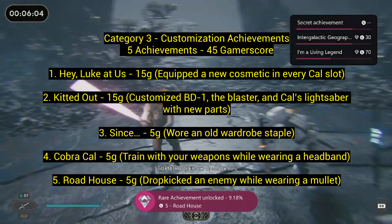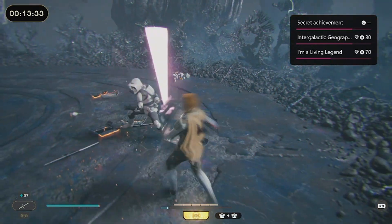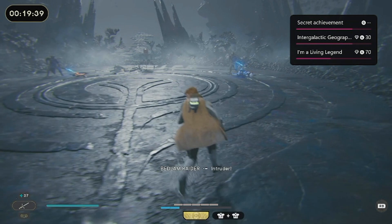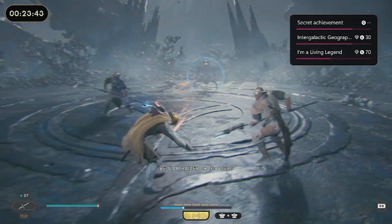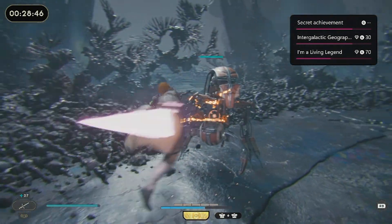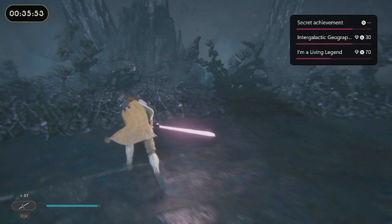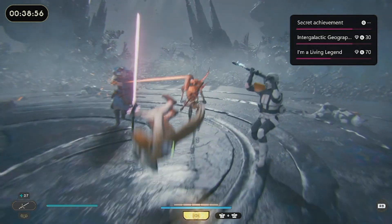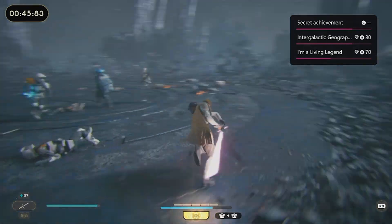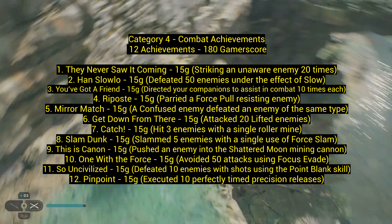Number five: 'Road Rash' — 5 gamerscore. Drop kick an enemy while wearing a mullet. Find and equip the mullet, then have the crossguard stance equipped — that's the stance like the sword Kylo Ren uses. Sprint toward an enemy with the left stick and press X as you approach; you'll do a drop kick. I actually did it by accident. So those last three achievements are essentially about finding the poncho, headband, and mullet.